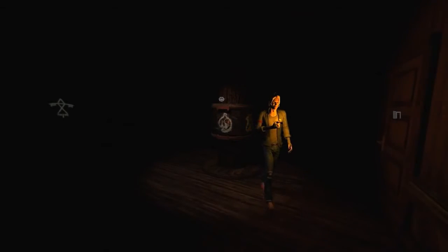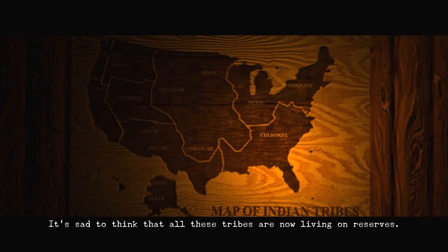So on this side what we got? Ah, there's a map. It's sad to think that all these tribes are now living on reserves. Alright, Indian tribes. Cherokee, Comanche, Apache, Navajo, Cheyenne. Lots of them. Definitely a Native American theme in this game which I like. I don't know too much about the culture honestly.